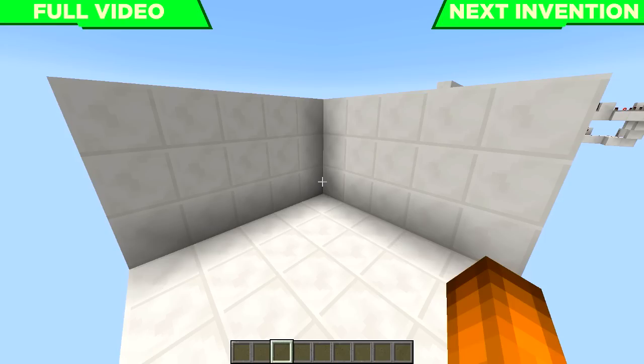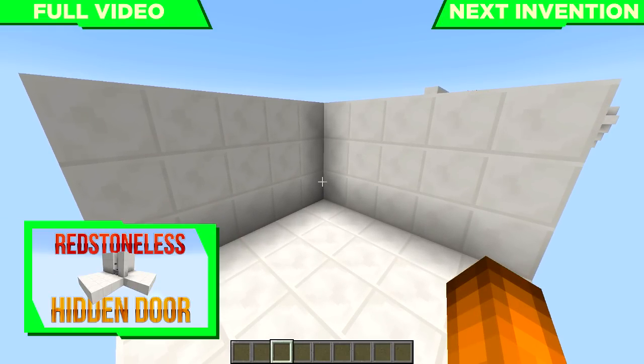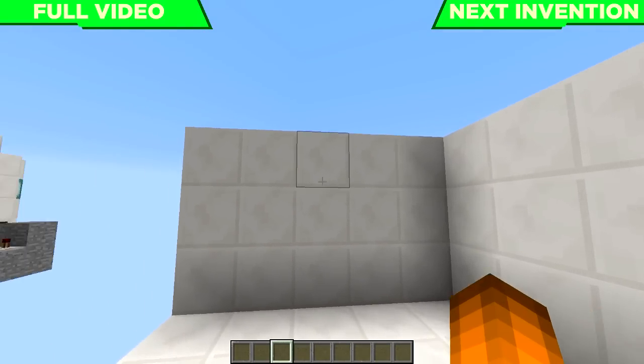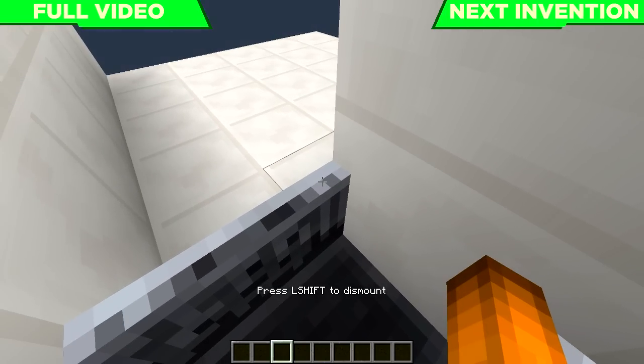This next one is pretty easy to understand because it doesn't involve any redstone. It's super simple to build and it's a pretty awesome hidden base, so if you want something that's simple, efficient, and gets the job done, this is the option for you. It's a secret base entrance — if you look around here there's nothing really to notice.